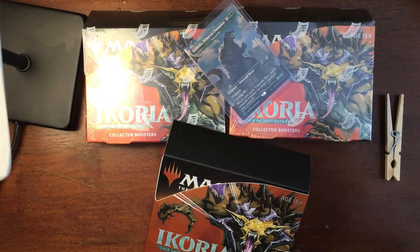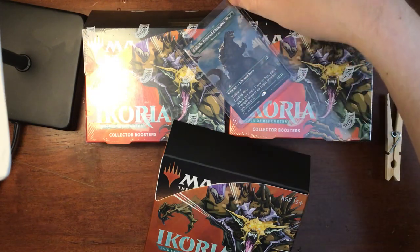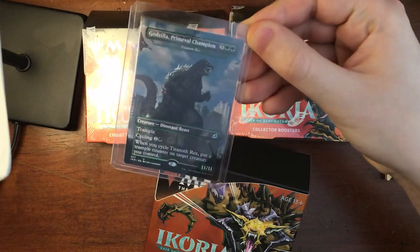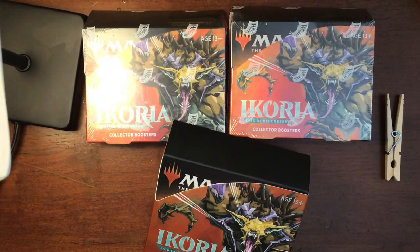Hey everybody, it's Billy and today is my birthday. For my birthday, my fiancé took me to Cabbage and Kings in Peoria Heights so that she could buy me these Godzilla cards. We picked up one of the Godzilla cards just straight up, and besides that she bought me three collector booster packs.